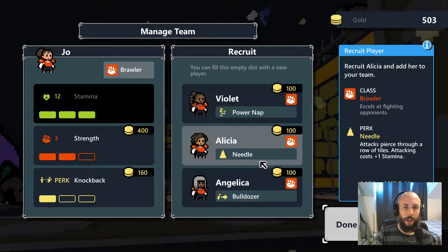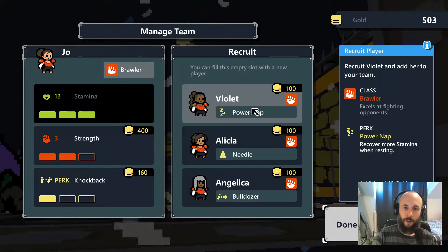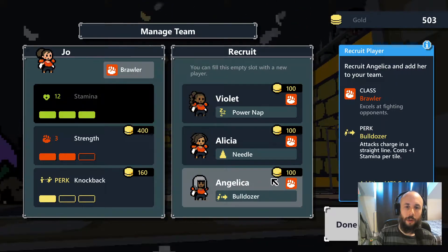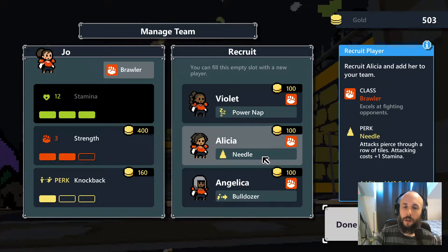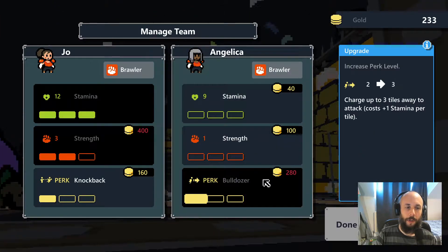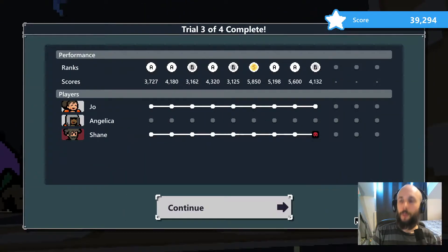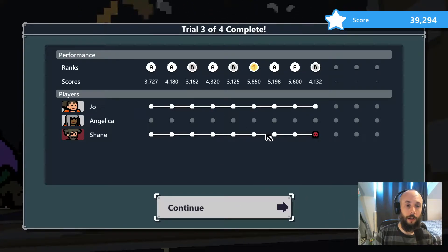Okay, instead we can have Violet with Power Nap — recover more stamina — Alicia with a Needle — attacks pierce through a row of tiles — or Angelica with Bulldozer. Bulldozer's pretty good but it's expensive. Let's get it anyway. I'll give Angelica lots more strength and stamina. I was saving up some gold for Shane's next level so that's okay — I had a lot of gold unspent.